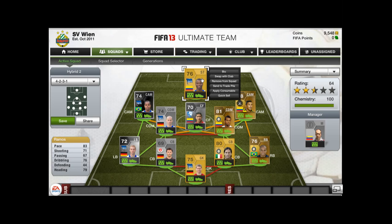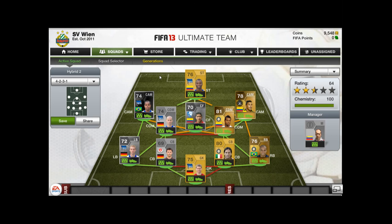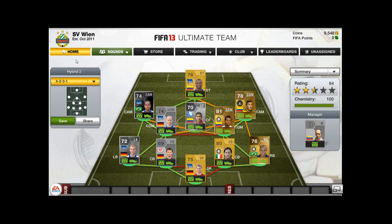So this is the squad. It cost me around about 30k — mainly because of Ronnie who cost 20k, which is quite expensive, but he's all worth it. He's left-footed and only has a 2-star weak foot, but this team is extremely strong and is currently in Division 2.